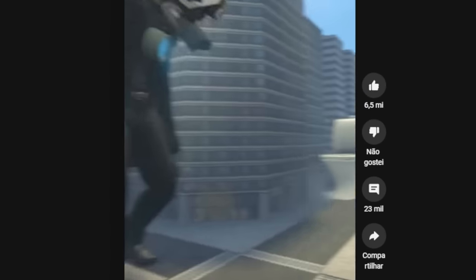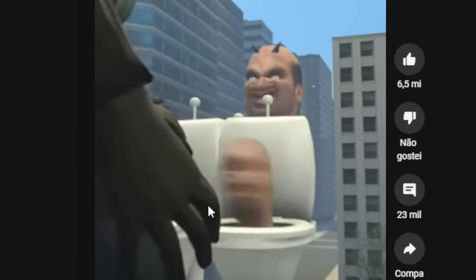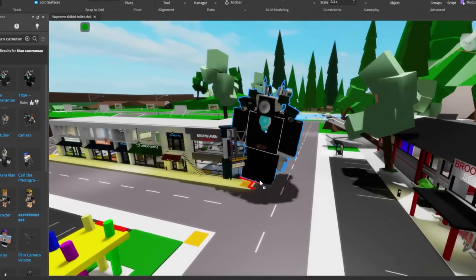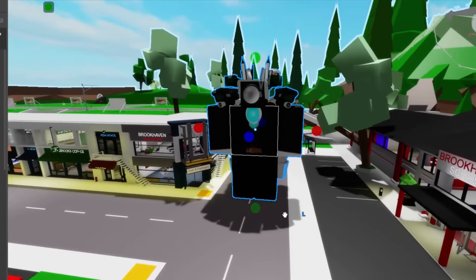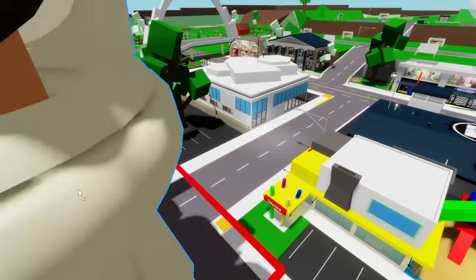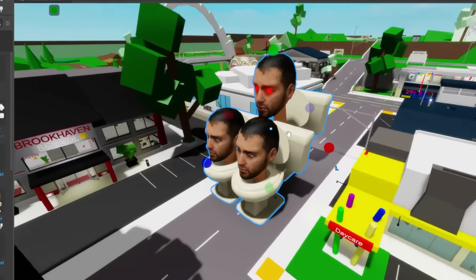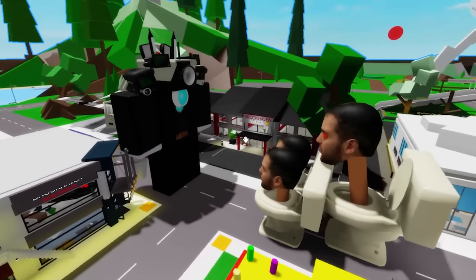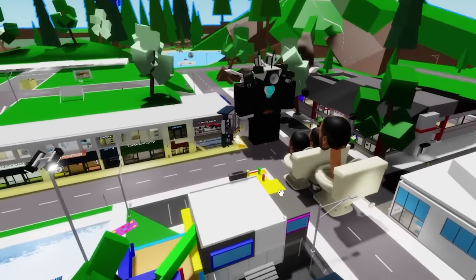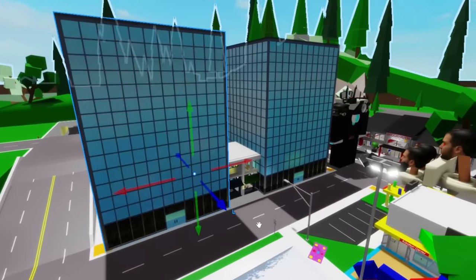Another very famous video is the one where the Titan camera head battles against this bizarre Skibidy that seems to be two toilets stuck together — but in fact, there are three. Very bizarre. And to recreate this scene, I've already separated a titanium camera head that I'm going to place exactly in this location. Let's increase the size of it a little bit and put those three bizarre Skibidies right here. I also have to modify the scenario around the battle to match the video, replacing the Brookhaven stores with giant buildings.